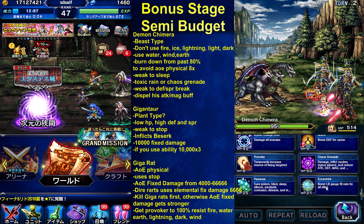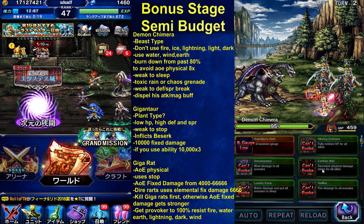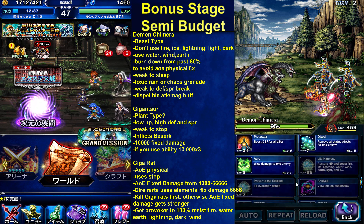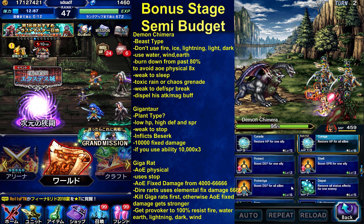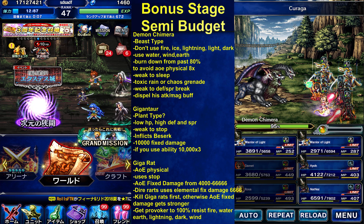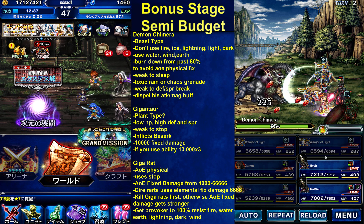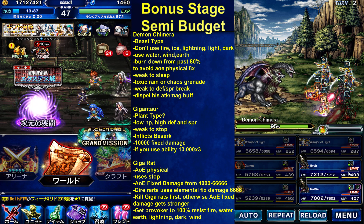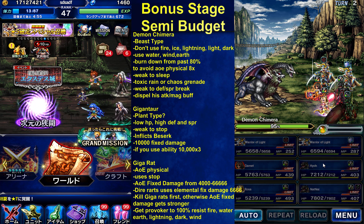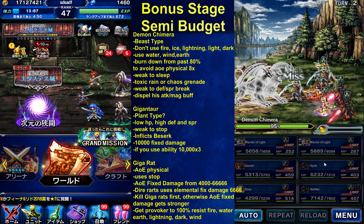Okay, I have Rikis, Peltron, Rosa, Eccentric. Full cast Karaga. I'm just gonna auto attack, hopefully we get some LB crystals to fill our LB gauges. It's gonna take a while to fill Hyo's — I'd say around 10 turns.